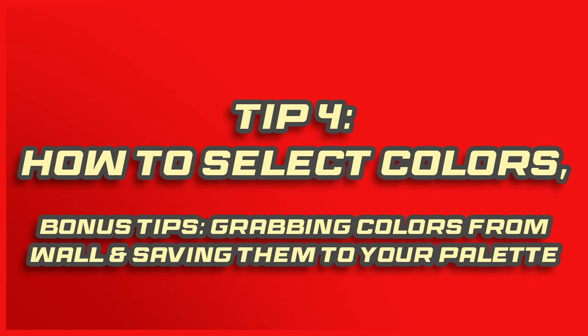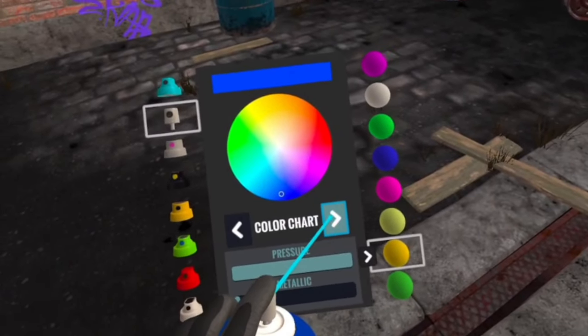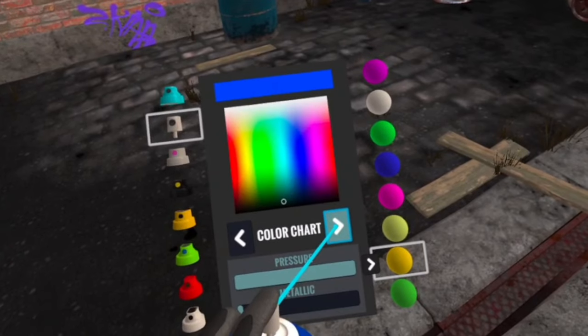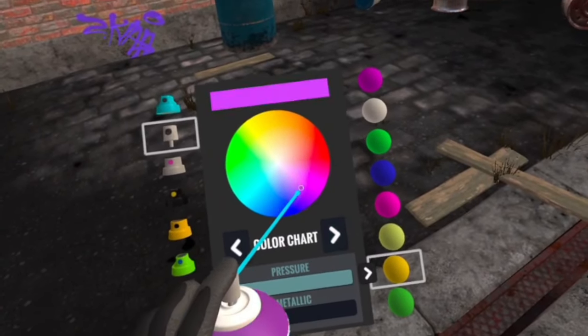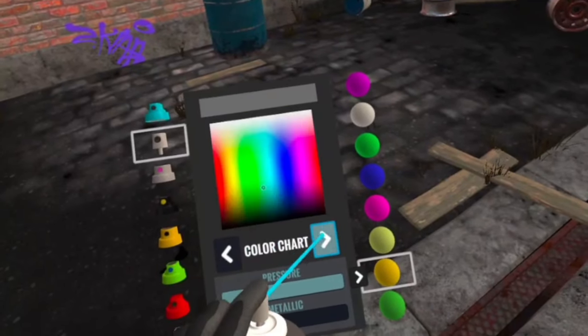Just like selecting caps, there are multiple ways to select your colors. When you look at your colors and caps menu, you'll notice a few color charts: a color wheel, a section color wheel, a grayscale chart, and a gradient chart. You can choose your colors from any of these options, whichever floats your boat, but there's also another more convenient way.